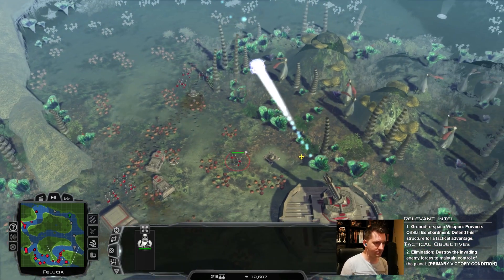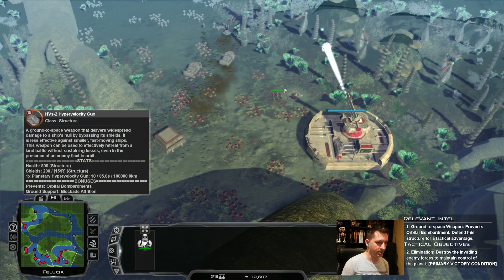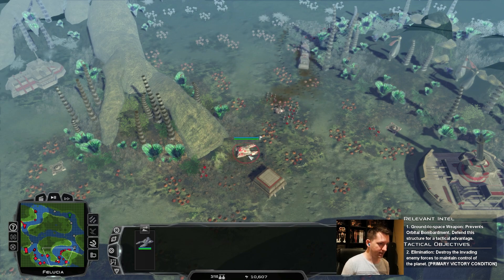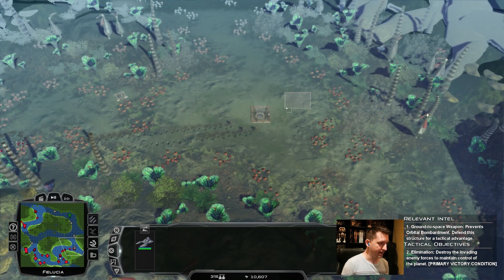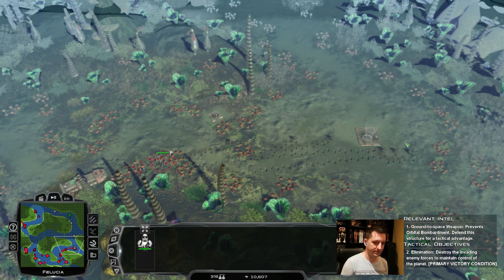This was in the latest Mandalorian episode as well — I think that might have been the first one it showed up in. Rhino added some particles to the Hypervelocity Gun to help indicate why orbital bombardments would be blocked by having a ground-to-space weapon there, so it's a little bit of extra flavor for people.